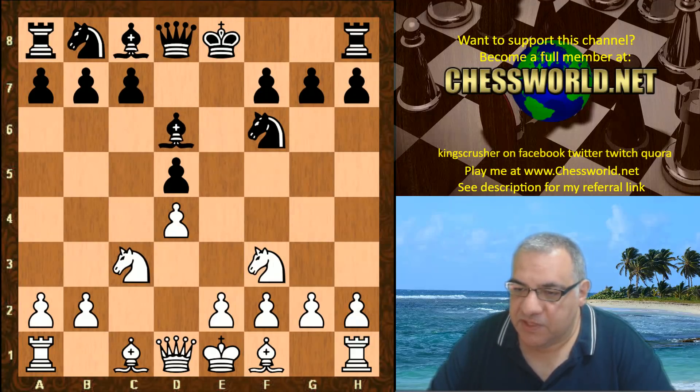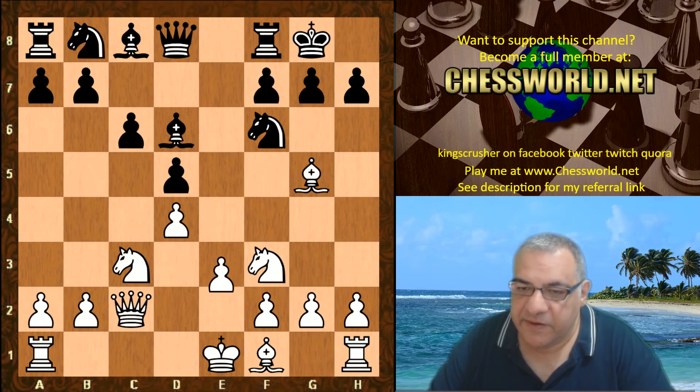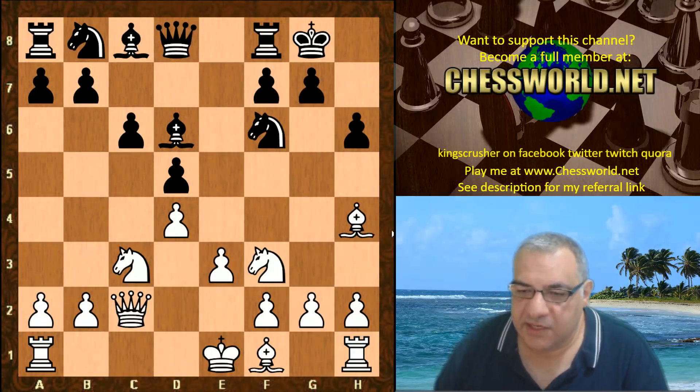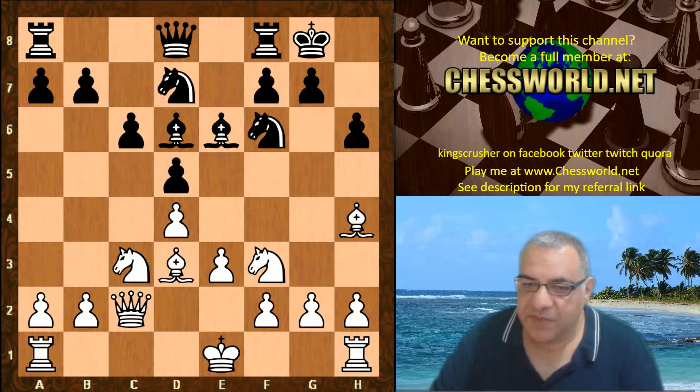Bishop d6, Bishop g5, c6, Queen c2, black castles, e3, h6, and here we have Bishop h4. It seems Leela is aiming to exchange off the dark-square bishops to soften black on the dark squares. That seems pretty logical, and there's also nice pressure on this diagonal.